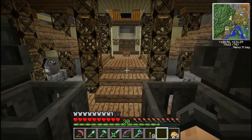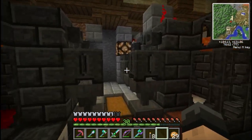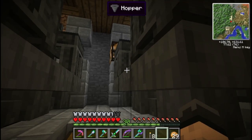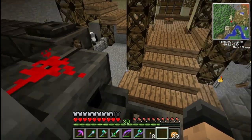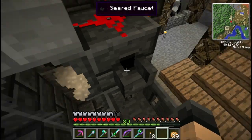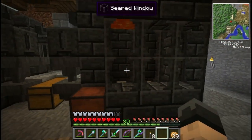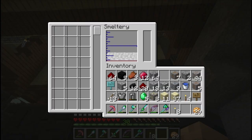We have a little helper here — a way to speed along the smelting process. So what we've got, and I'm going to show you how this side works, we're going to break it down over here on my test model and then build it on this one. We have two fully functioning, basically automatic smelteries.